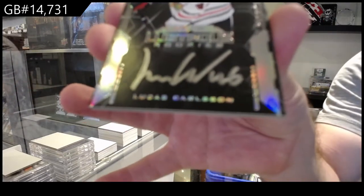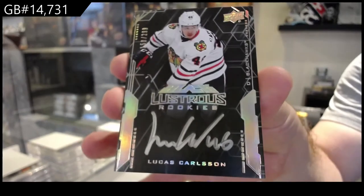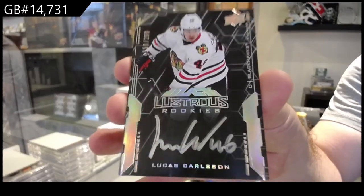$2.99 for the Hawks. Lucas Carlson, Black Lustrous Rookie Auto. Chicago Blackhawks.